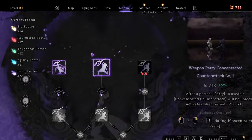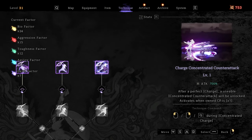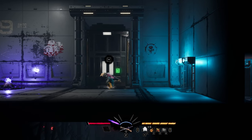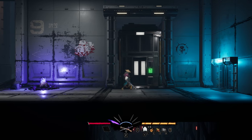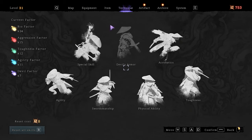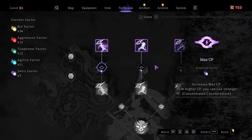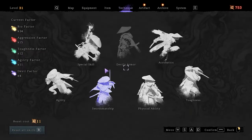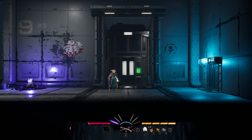As soon as you unlock that one, I definitely recommend you go for charge concentrated counter attack. Because now you have basically dodges and charged attacks which get you into concentrated counter attack animation, and you have parries as well. And as soon as you are doing this, I definitely recommend upgrading your max CP. Max CP are the purple bars which you see in the middle of the screen above the sword and the gun. Unlocking them from early levels means you'll be able to perform even more concentrated counter attacks.